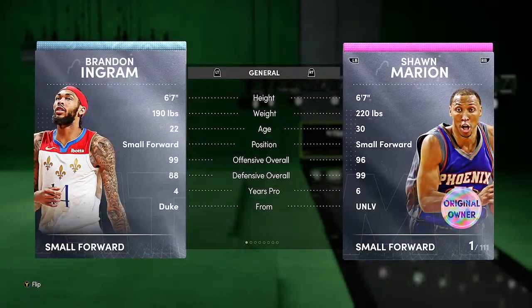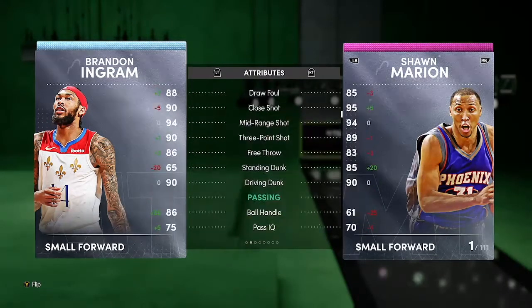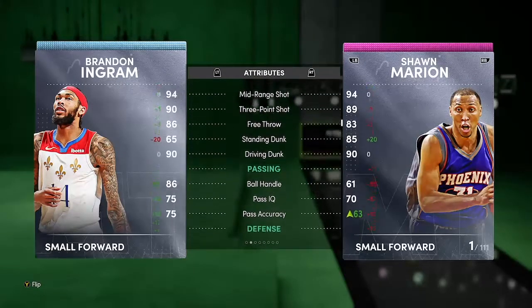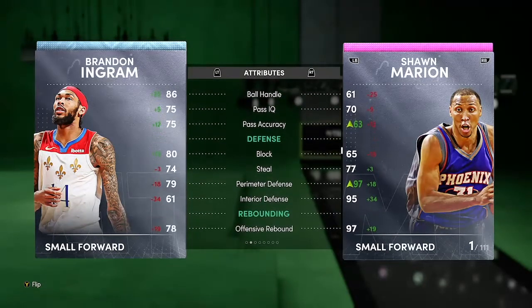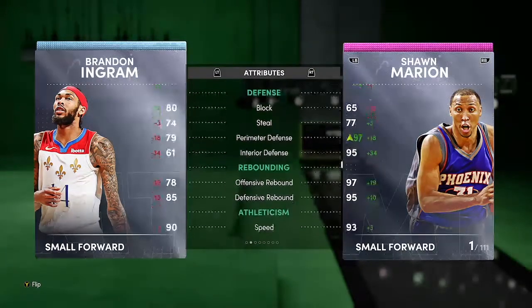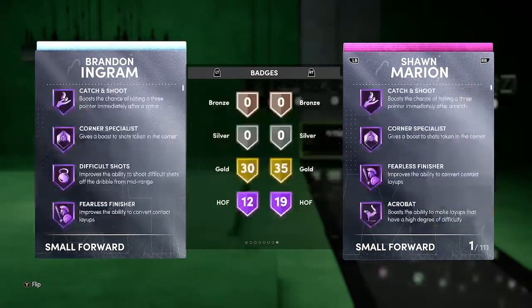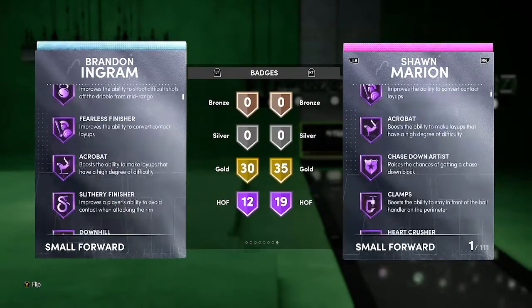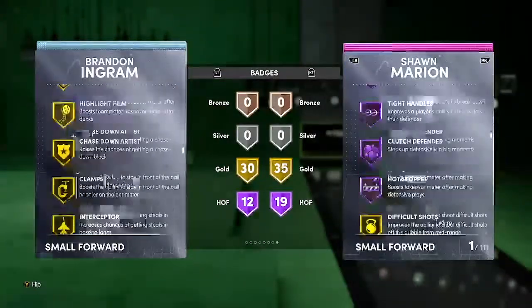Last but not least, we got Brandon Ingram — 6'7", 99 overall, 88 defense, 94 mid-range, 86 free throw, 90 driving dunk. I checked Shawn Marion's evo — he'll get a speed boost once I evo him, so it won't matter. His block is good but his defense is lacking, and he has 90 speed which isn't too crazy but he's still fast. Checking his badges: 12 Hall of Fame, 30 Gold — Hall of Fame Quick First Step, Downhill, Clamps, and Gold Circus Threes.